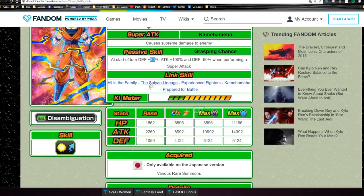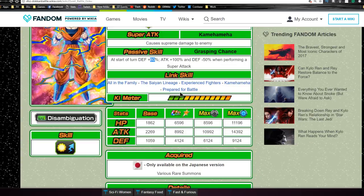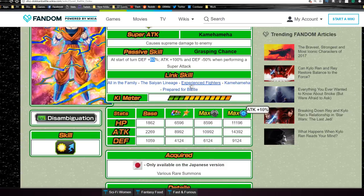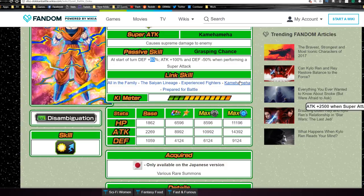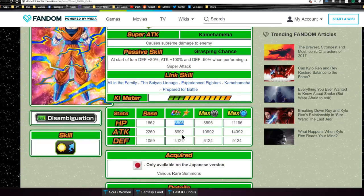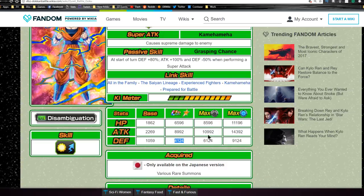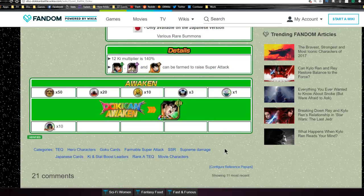His link skills are: All in the Family, Same Lineage, Experienced Fighters, Kamehameha, and Prepare for Battle. Experienced Fighters is starting to become more relevant; Kamehameha is a flat-out buff that should really be changed to percentage-based. His max stats are HP 6596, attack 8992, defense 4124. Base dupe system is HP 8596, attack 10992, defense 6124, with a 12-key multiplier of 140%.